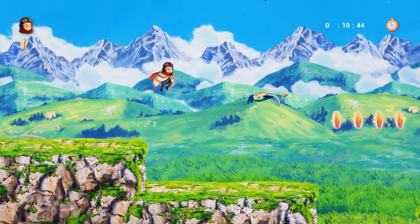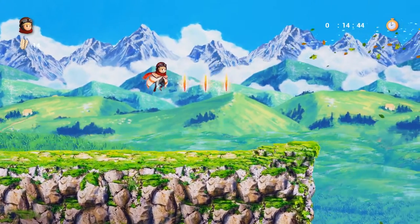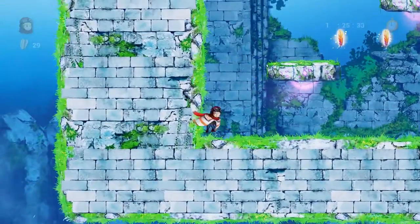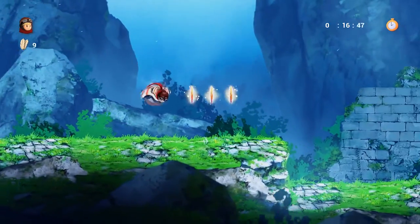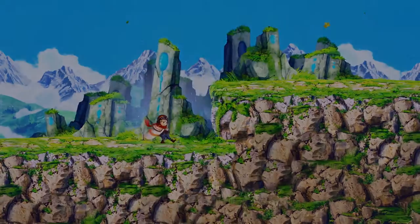Much like Sonic, Tailwind is a simple game to jump into. You have only two buttons — attack and jump — and pressing and holding jump a second time lets you glide. Each level features multiple branching paths giving you a variety of options to get from left to right. You also collect feathers instead of rings or coins, and there is one hidden gem in every level to find. It pretty much checks all the boxes for a classic platformer.